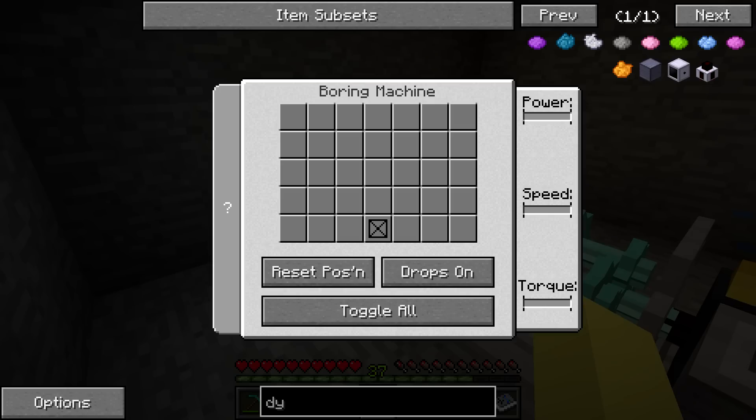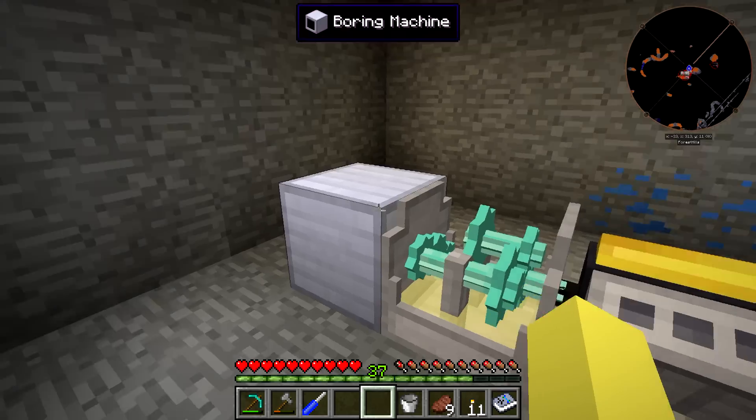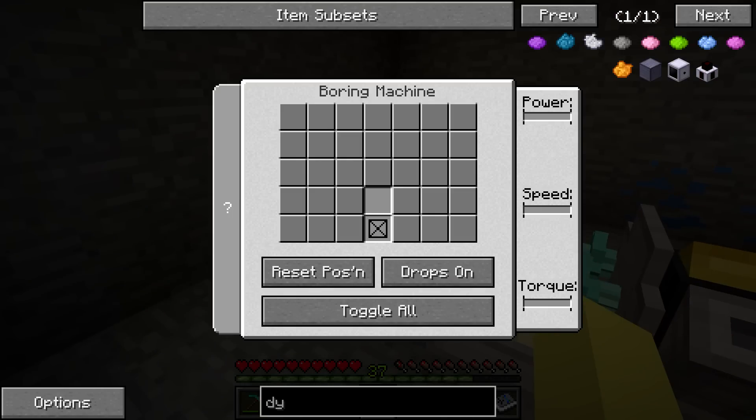So I told you guys earlier that you could set the dimensions. There are maximum dimensions — I guess it's 7x5 for this. I don't know why you'd ever need more than that unless you were trying to clear out an enormous room. We're just going to be doing a 2x1. You could make it bigger if you weren't worried about running into blocks like obsidian. Right now with this setup, the max it can handle is two blocks of obsidian. Ideally I'd eventually use two gasoline engines, a shaft junction, combining them with a gearbox.